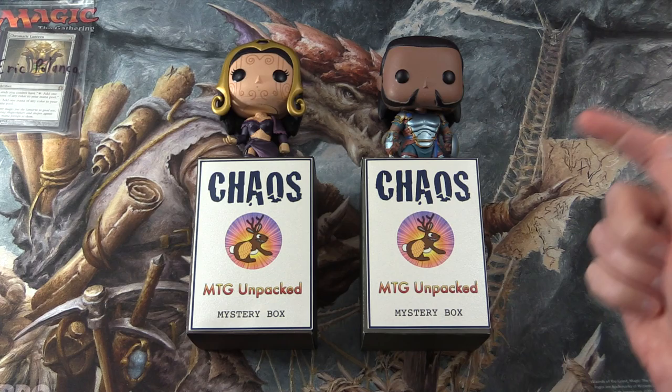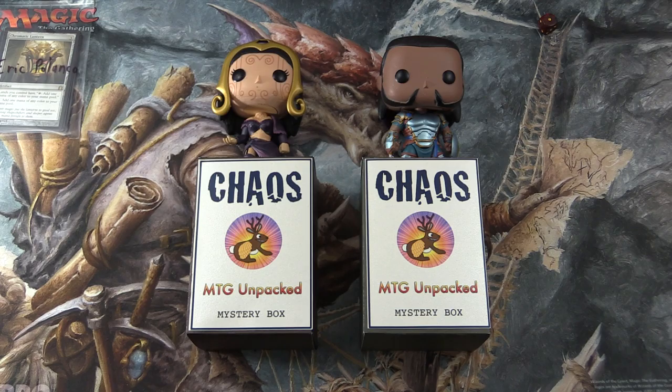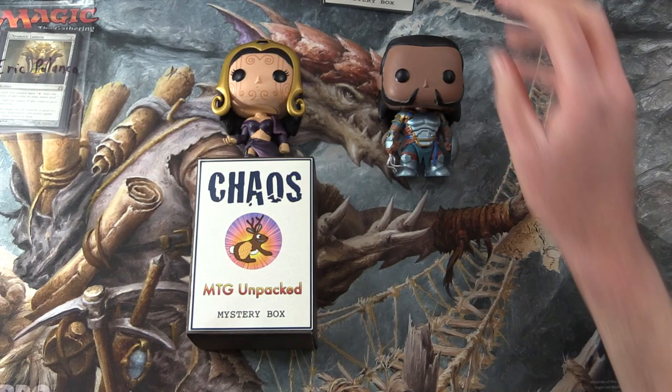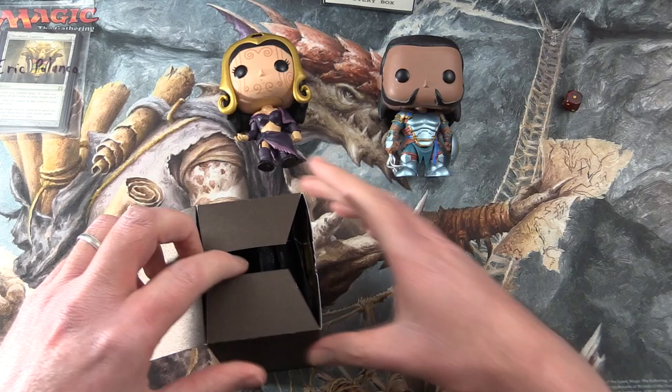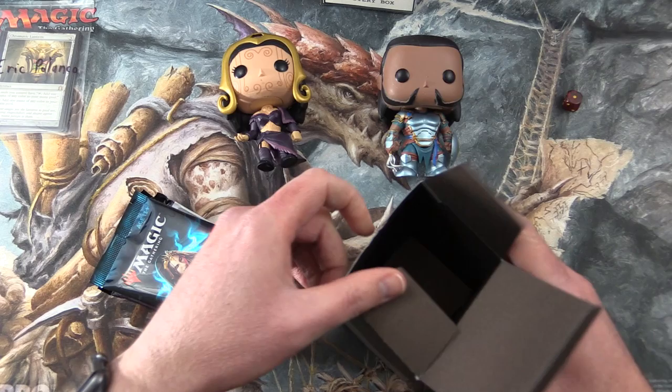If we get a 1 to 3 he'll get this one, or 4 to 6 he'll get the second one. Good luck, sir. And we got a 1, so he gets the first box here. And to do the pack blessings today, I have Liliana and Gideon. Hopefully extra blessings will get us the crazy pulls. So let's get stuck into this and see what we can pull today.